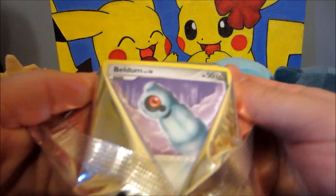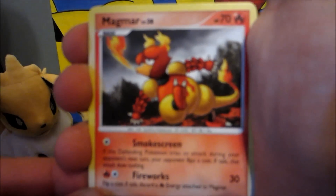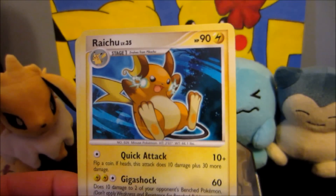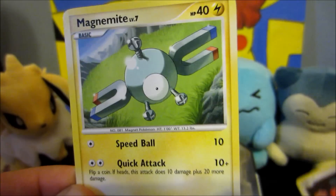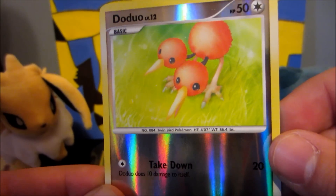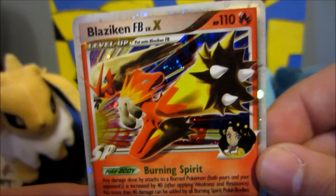Alright, we got Magmar, Wailmer, Raichu, Beldum, Skorupi, Mime Jr., Gible, Magnemite, Doduo reverse — and the rare is... oh sweet, a Blaziken FB Level X! Alright, that is a sweet pull right there.